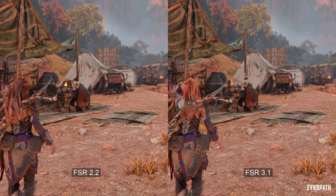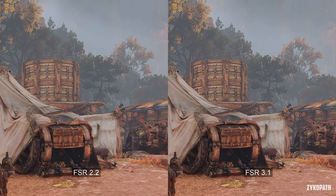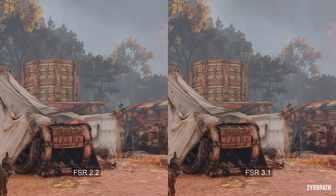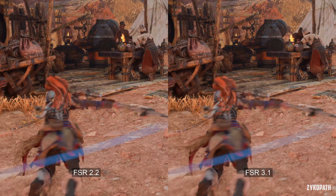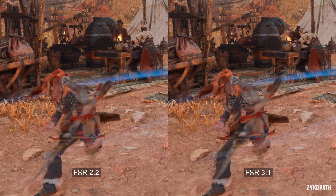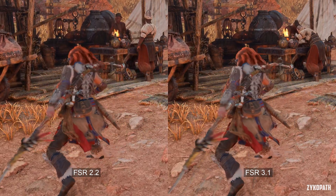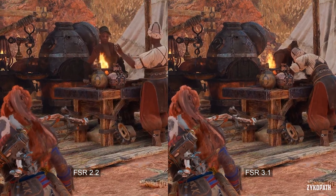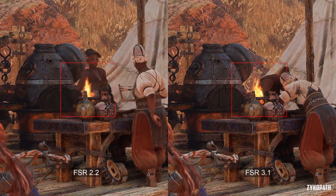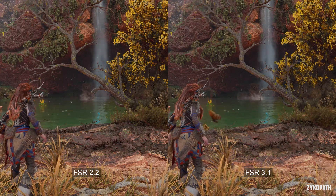Starting with Horizon Forbidden West, the newer version has fixed the shimmering on some moving and static objects. This is especially noticeable on the trees, which were a big problem before. When Alloy moves, the artifacting around the character has been reduced a little bit — it's a small but welcome improvement. FSR almost always had problems with particle effects previously, but with FSR 3.1 it now handles particles much better. A small fire that previously had noticeable pixelization is now completely fixed.